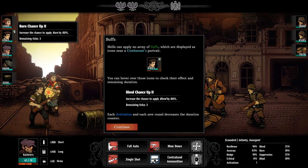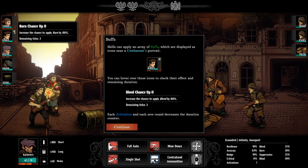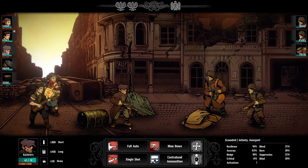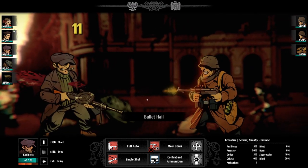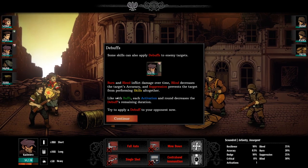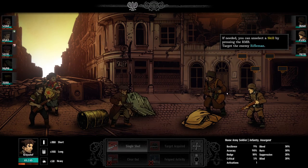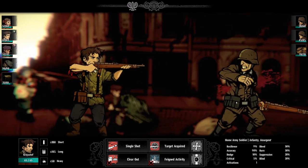You can hover over items and it'll tell you what they do. This one increases the chance to apply burn by 80 percent — a pretty damn good one. Burn and bleed inflict damage over time. Blind decreases target accuracy. Suppression prevents the target from performing skills altogether, so he's suppressed right now. We can still do a single shot — different area but we can shoot him. Bye. And we set him on fire — not sure how that works but I'm okay with it.